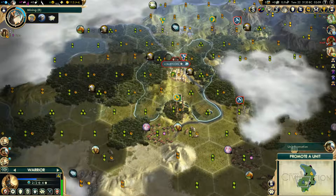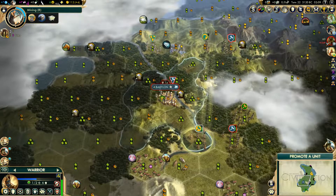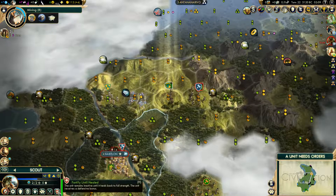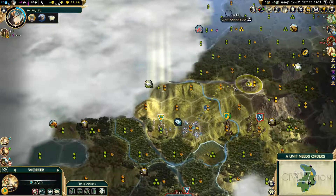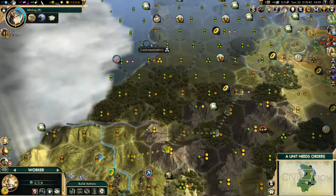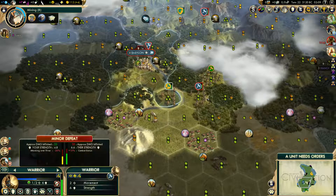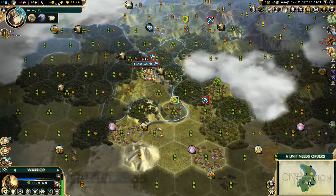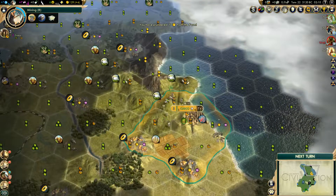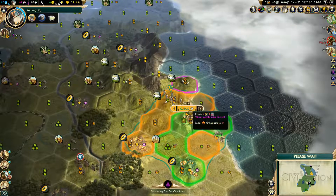There is an attacking across a river penalty — yes, there is. Desert and snow. Let's get survivalism and heal up. Being able to just blaze through here is pretty sick. I'm actually just going to pillage — that'll be fine. Come up here and get them sheep. We'll also get Stonehenge on the next turn, so that's pretty nice.